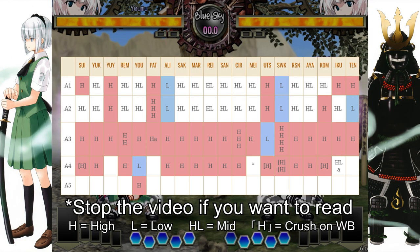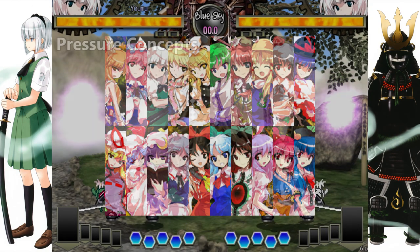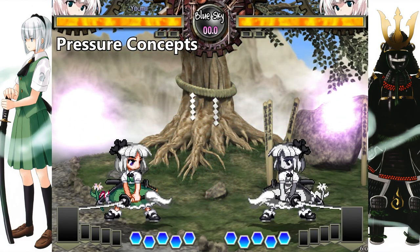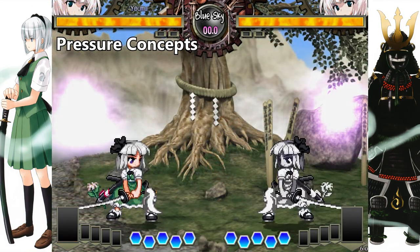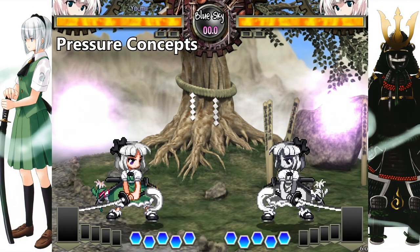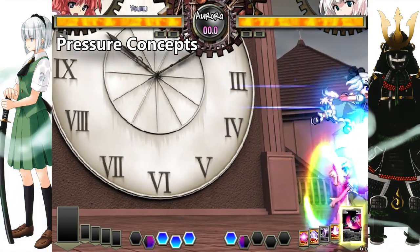Furthermore, even when characters are spaced, they often lack lows. At far distance, they trade dial for a high part of 5A, and only 5 characters have low-hitting far attacks. The entire cast has their main dash attack 6A as a high attack, with only 2 characters having respectively a low — Patchouli — or a mid — Marisa. The other low or high-hitting dash attacks, even when they have one, are more often than not negative on wrong block, making them mostly unimportant for blocking. The only important button in all of this is 2A, which is often a low-hitting jab that is the core asset for pressure, and as you'll see later, it makes and breaks pressure.